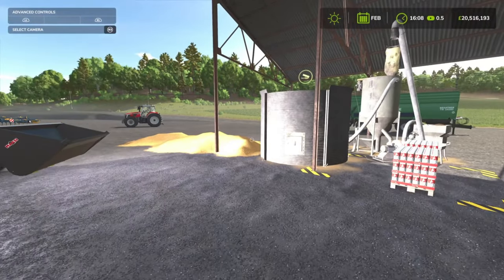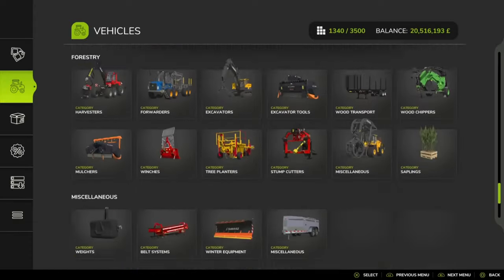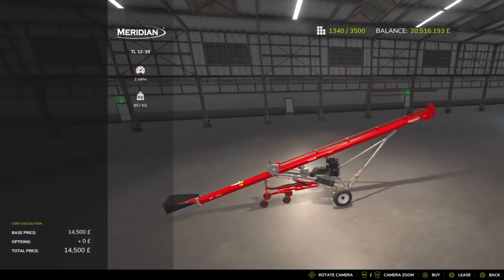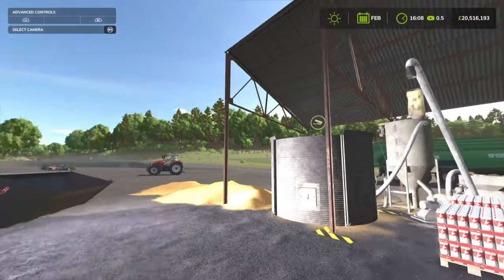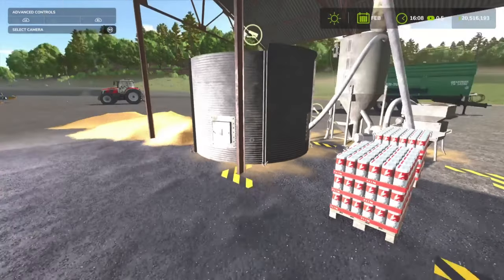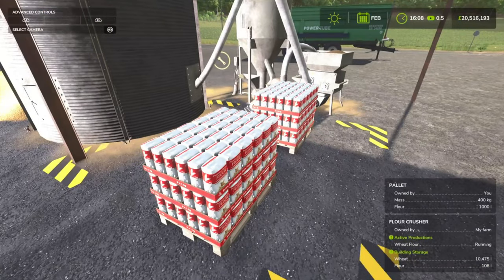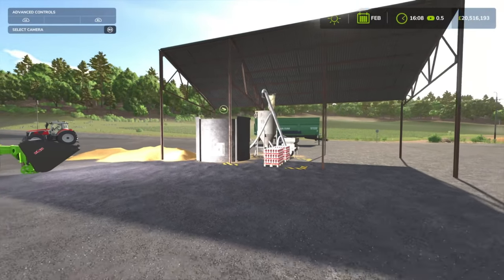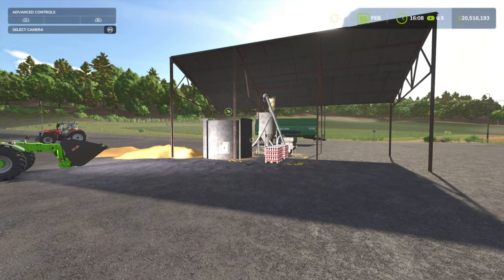There are options for something like conveyor belts. Place it next to the silo, and once you come along with your trailer, you can simply offload into the area. Overall, a nice quality production facility — one of, if not the first, productions in FS25. That is the Flower Crusher by ME7 Studio.